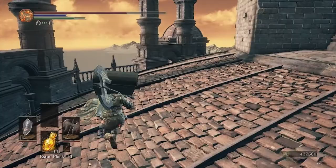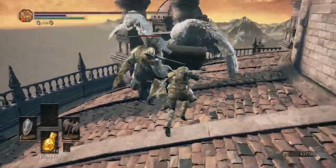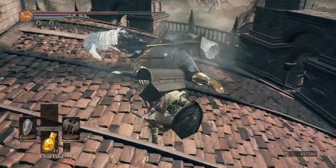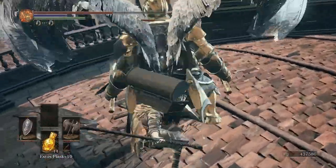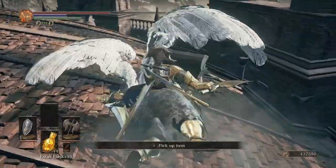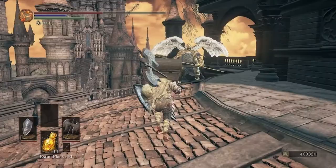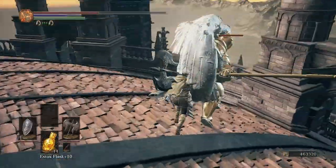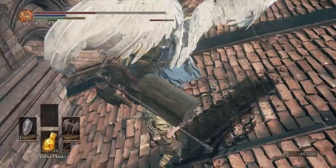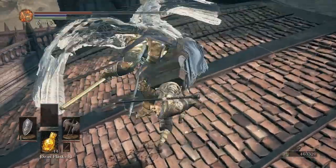Now we'll come running around here and fight the other one who's got some twin axes. Backstab — backstab. I would be careful because some of their attacks can completely drain your stamina if you are a melee person. There we go, that's the third one dead.